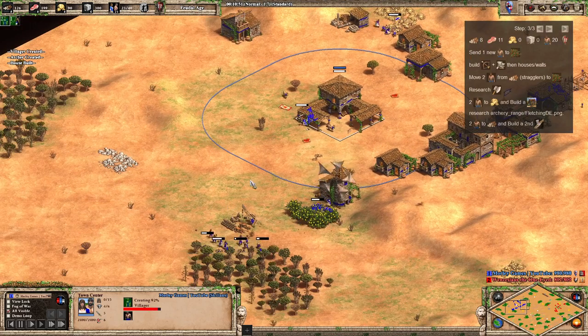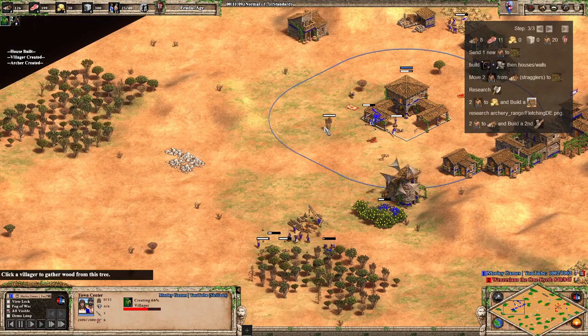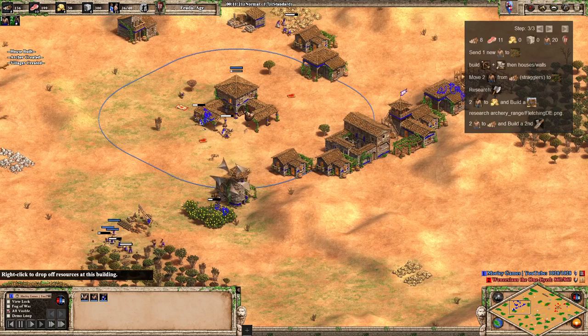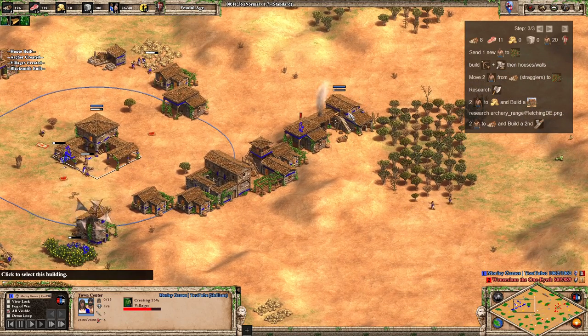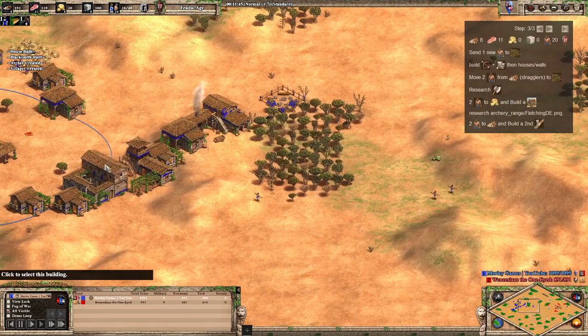At this point I've added another couple onto wood and make a second lumber camp - though I don't actually do that in the video. I've added a couple onto sheep first, but you might want to just send them over to wood, take some off this lumber camp and send them over there as well, just to get your wood economy set up a little bit better before adding more on food and getting the farms down. Blacksmith's up - get fletching. That's pretty much the end of this build order.